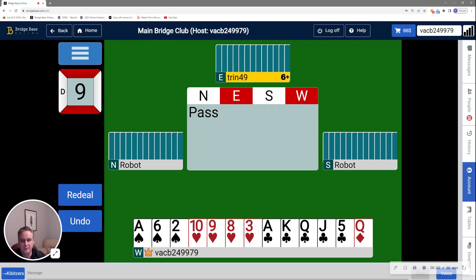Hi, this is Rob Hanley with the Durham Duplicate Bridge Club on Tuesday, October the 17th for the $4.99 game. We have three hands for you today.